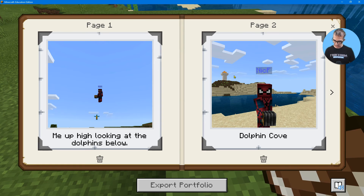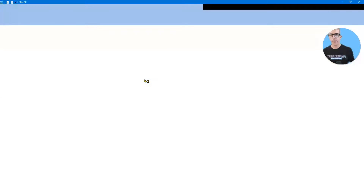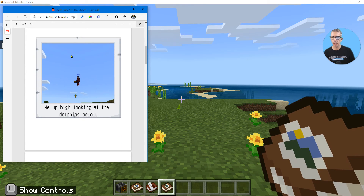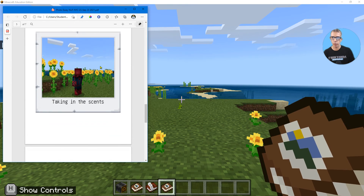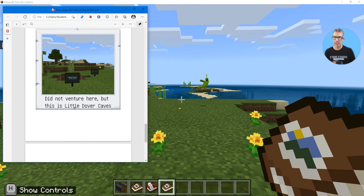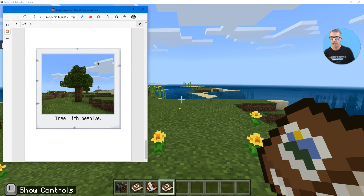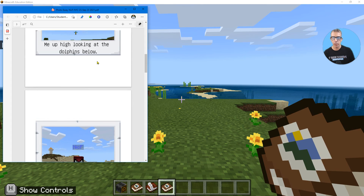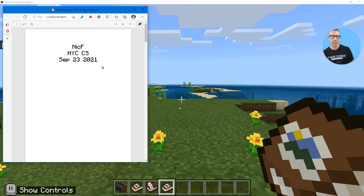Now let's look at what the PDF looks like. So I'm going to open up the PDF. It's opened — you can see it's timestamped with the date and named after the world. As I scroll through, you can see the pictures along with the captions, and each picture gets its own page. Since it's a PDF, it's not going to be editable here, so if you wanted to change things, you'd go back into the world and edit it. But it's a nice way of organizing things. You probably know of other ways to have editable PDFs — if you open a PDF in Word, it will translate it to a Word document and you could easily make changes. So that's the portfolio.